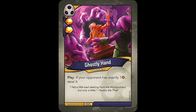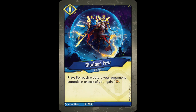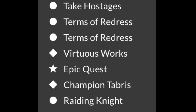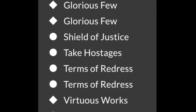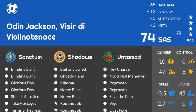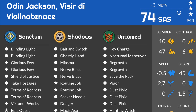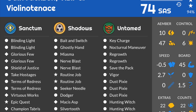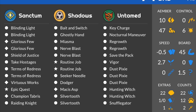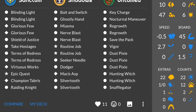The Ghostly Hand is a bursty card as well. Then in Sanctum, we have more raw Ember Pips packed onto a single card with Virtuous Works, and burst in the form of double Glorious Few. With only 12 creatures in the deck, I found some pretty consistent value out of these, usually netting 4 or more Ember at a time. There's also double Redress, Raiding Knight, and Champion Tabras for some more Ember Control, and double Blinding Light for some board control. It's a very simple and easy deck to pilot — play cards and get Ember is pretty much the deck's whole game plan. It even has the ability to stop keys with that solid Shadows House and the capture available in Sanctum.